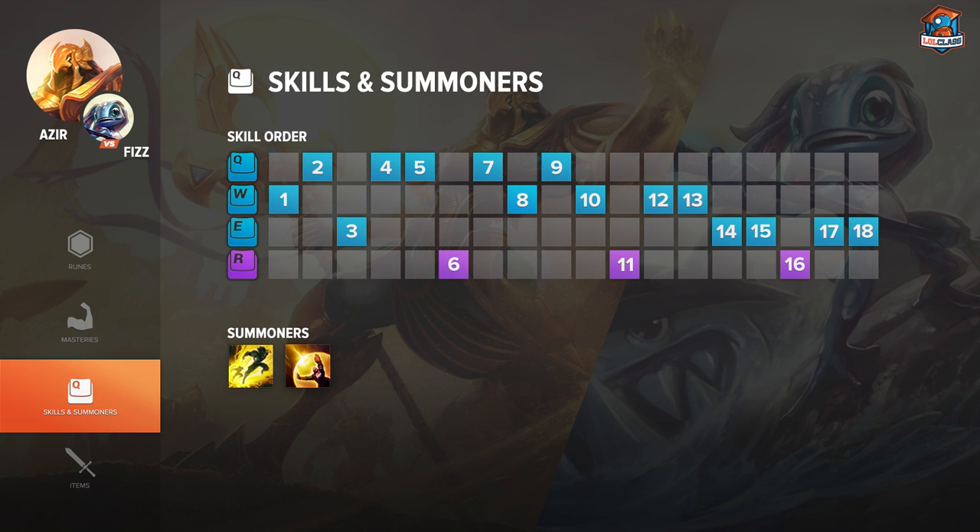For the skill order, I like to go W at level 1, because it's simply the only spell you can take. For level 2, even though Fizz is a melee matchup, I think Q is the best way to go — it helps you slow him after he's traded you, or potentially poke him from afar. Q is the best option to go second.